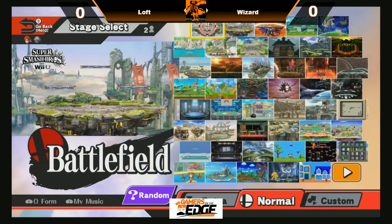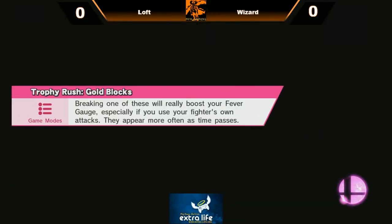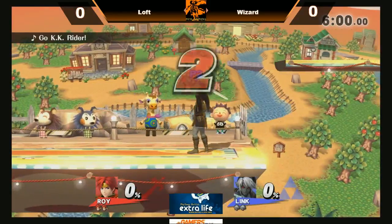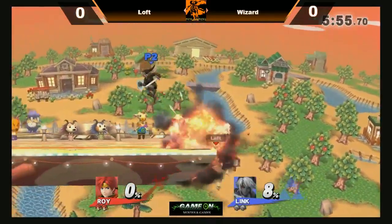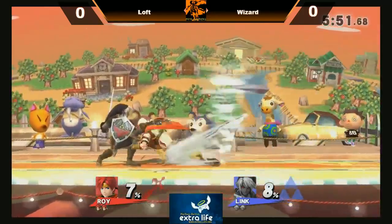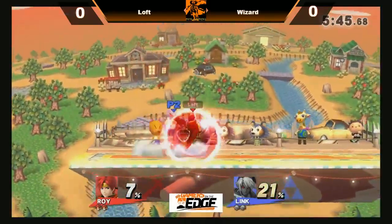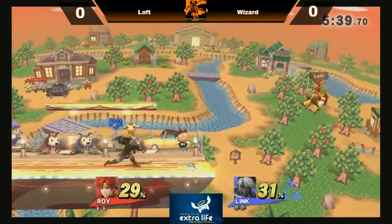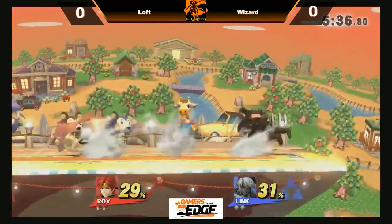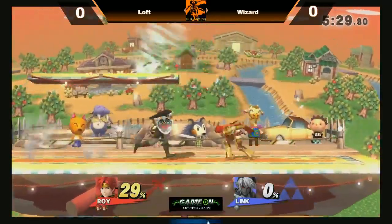Loft versus Wizard, dual sword characters, so the sword duels will happen. It's going to be a battle of fire versus items — we'll see which is stronger. Already a lot of item use coming out from Wizard. Loft very smartly avoiding these bombs and grabs. The double side B — okay, a suicide there from Wizard.